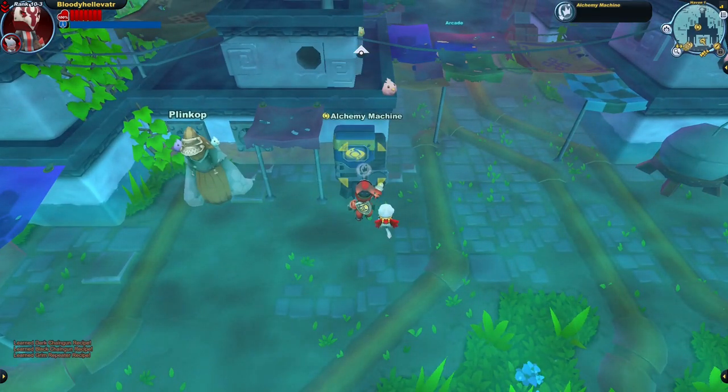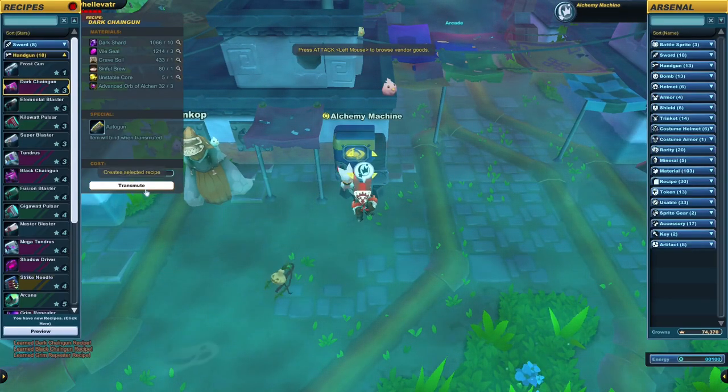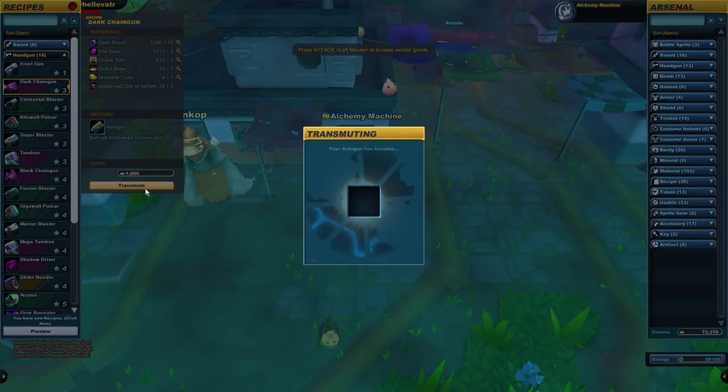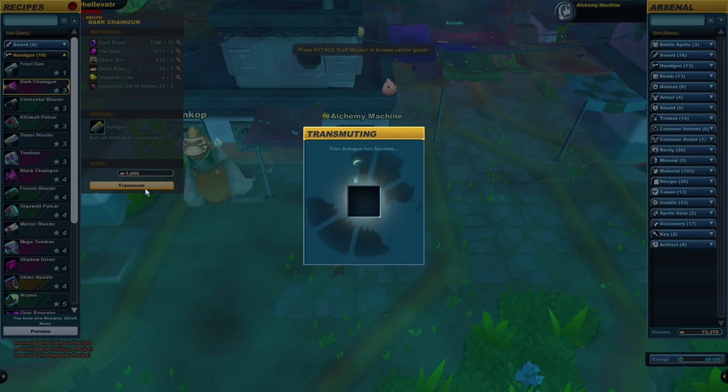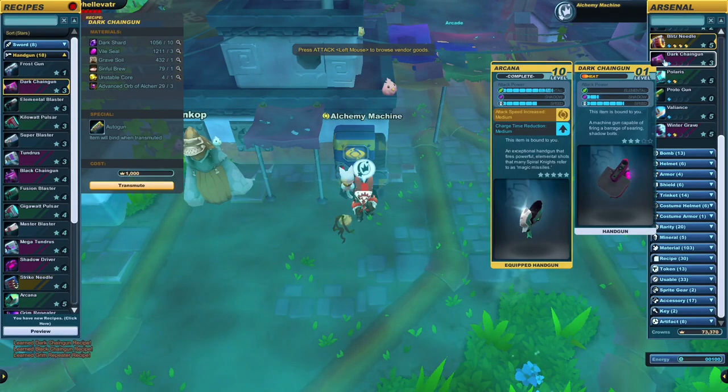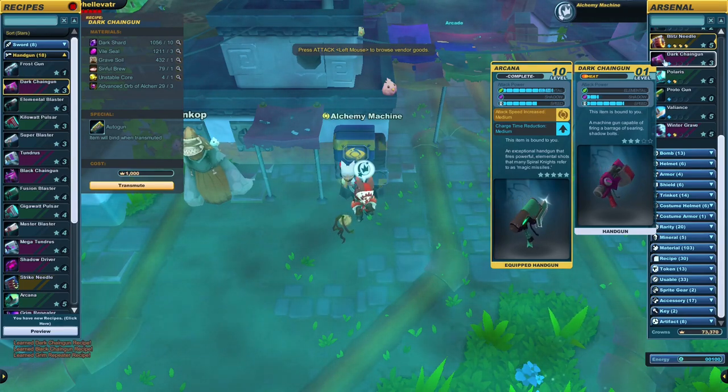Thankfully I've already got an Autogun prepared for us, just for this occasion. Now let's go and craft the Dark Chaingun. And there we have it, the first step to our new weapon. Let's equip it and give it a test drive.